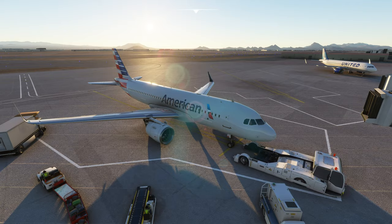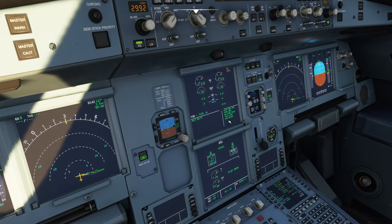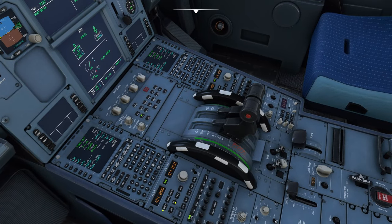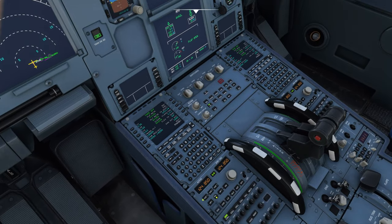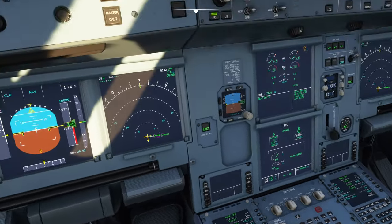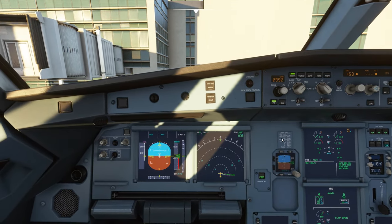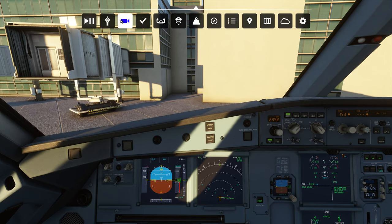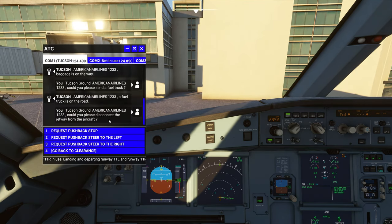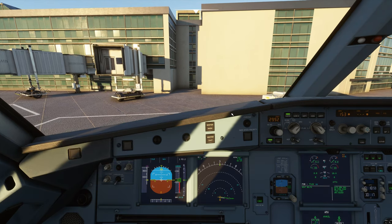Let's get back into the cockpit. Pushback is starting. Remember — nose wheel steering disengage. Let's go ahead and release the parking brake. Now that he's doing that we'll go ahead and start spooling up engine number two and wait for it to stabilize. Let's see what happens when I bring the comm menu back up — see if I get any of the pushback commands. There we go — that's working now. Had to force it but got it.